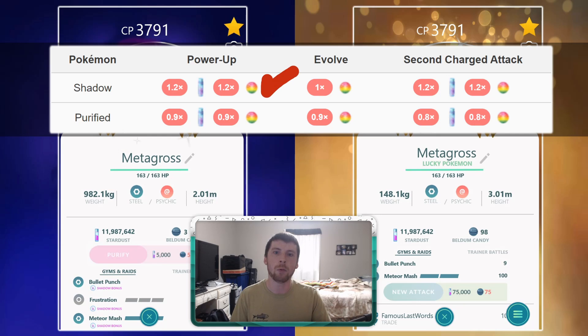Shadow Pokémon become more expensive to power up — 20% more expensive — and unlocking a secondary charge move is also going to be a 20% increase in both stardust and candy. At least with non-legendary Pokémon the candy is easier to obtain, so that argument gets wiped out somewhat. It's a harder argument for legendary Pokémon. In my mind I'm thinking about non-legendary shadow Pokémon that I already have a ton of candy for — would it make sense to power those up and unlock a secondary charge move?